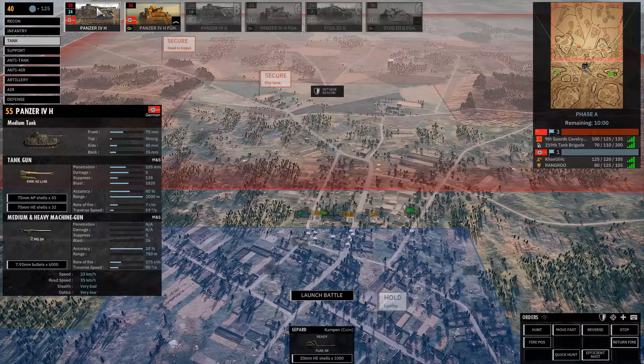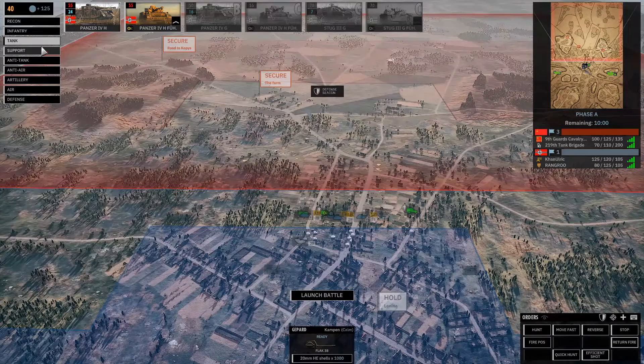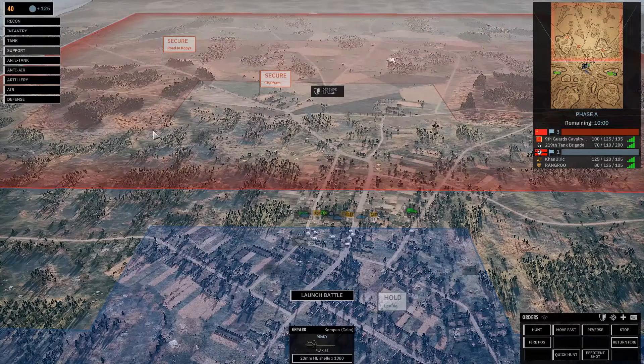Hey, don't body shame me. Okay, slim Panzers — sexy pieces. Yeah, the side skirts and whatnot — they can wobble a little bit. It's fashionable. But it's nothing to do with weight or anything; it's actually extremely light.